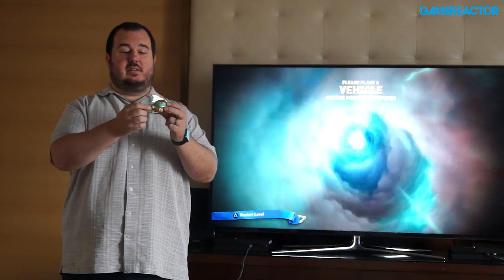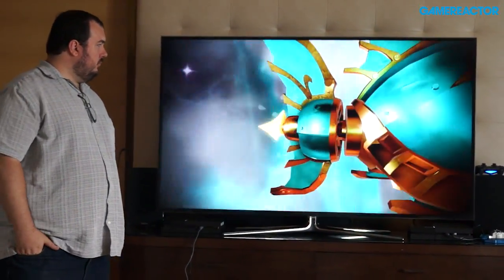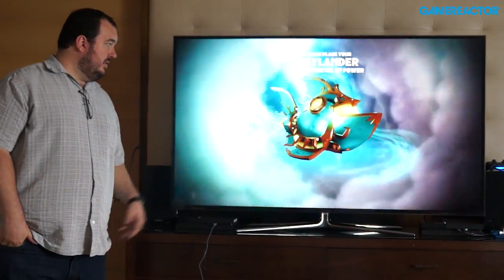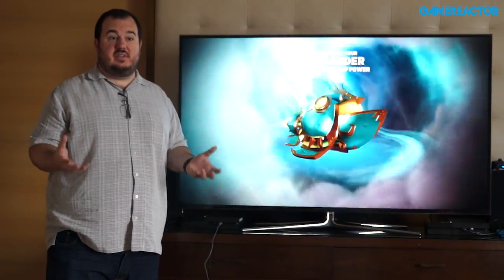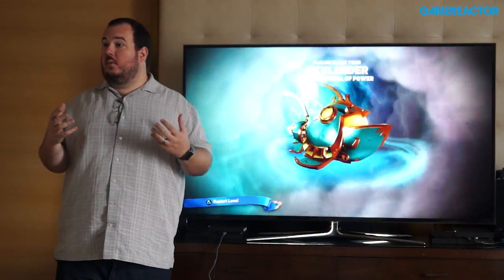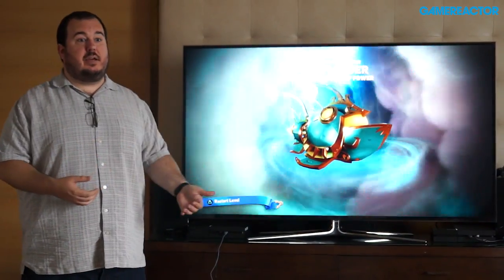For Reef Ripper, he's got a fishtail which you can move around. You can see the wave there, which is our sea iconography. The first time you bring a vehicle on the Portal of Power, we expand the magic moment past what we've done in previous titles — giving you a really cool vehicle showcase highlighting key features. The first time you bring it in it's the full showcase, and then we speed it up to get you into the action quicker.